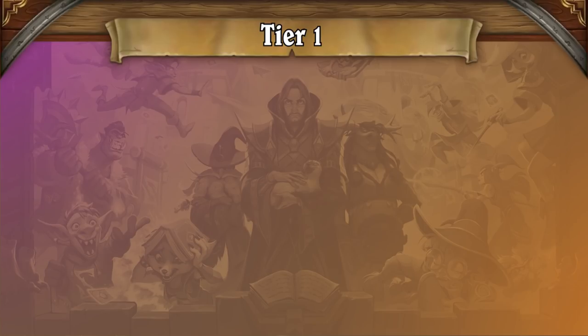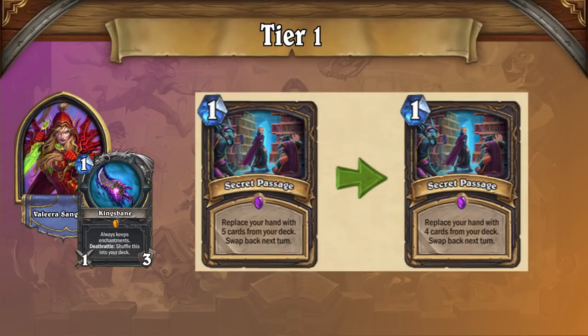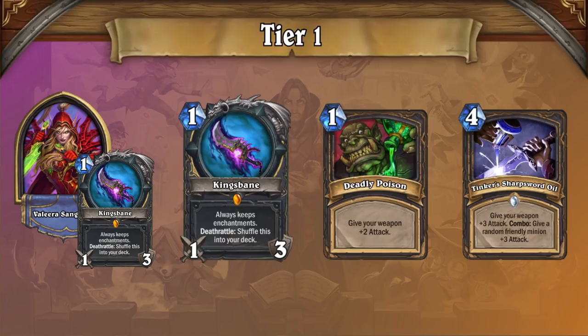Reno Priest doesn't quite stand alone in the top tiers. Kingsbane Rogue rejoins it in tier 1, despite the recent nerf to Secret Passage that slightly reduces the deck's staying power. The pirate package still sets a blistering pace, and if pirates aren't enough, a big Kingsbane is usually more than enough to finish opponents off.